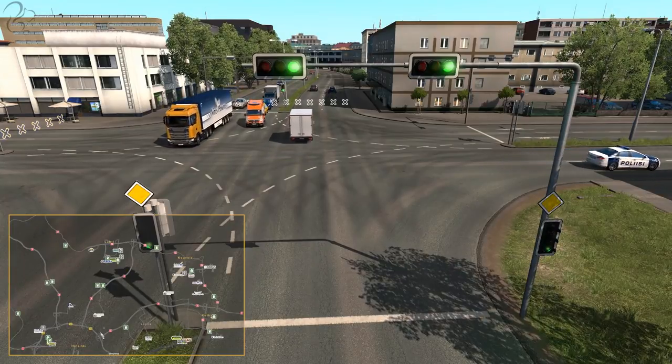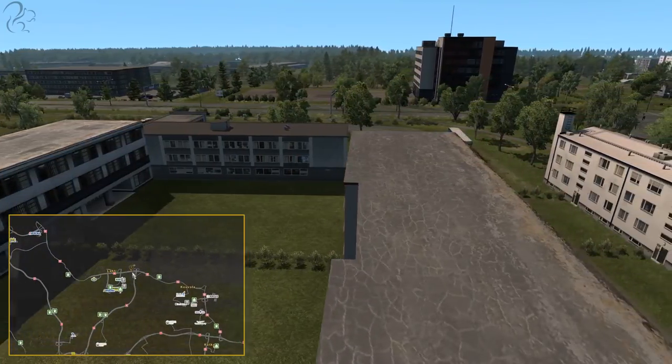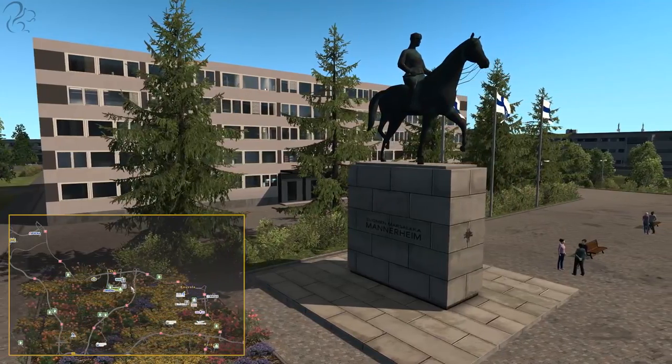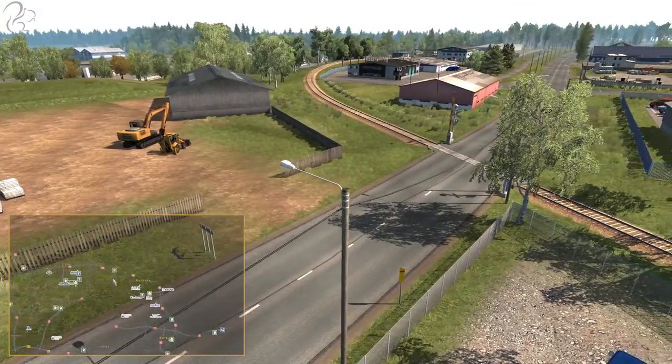Lahti is west of Kouvola and north of Helsinki. It's mostly residential and office areas. There is a Scania dealership here and a few industrial pickup points, and there's also interestingly a horse statue.